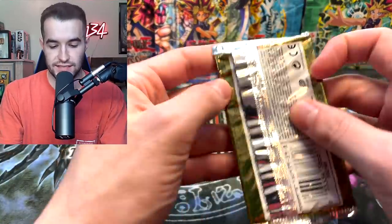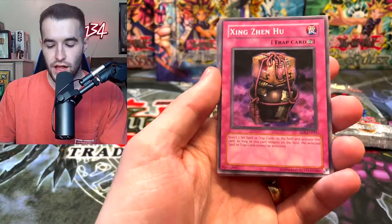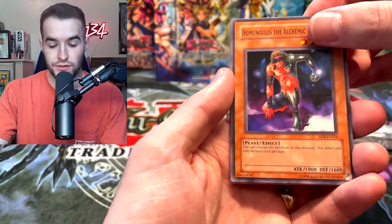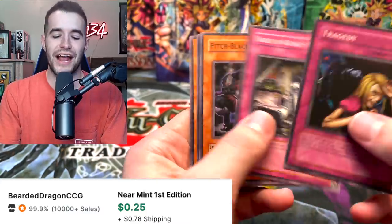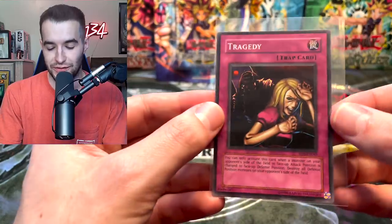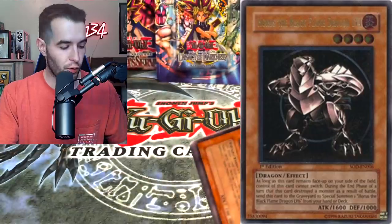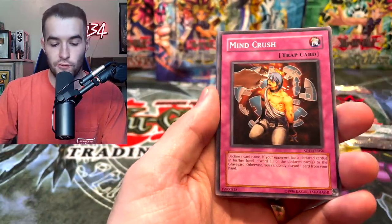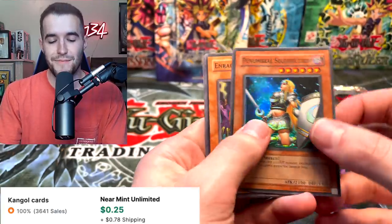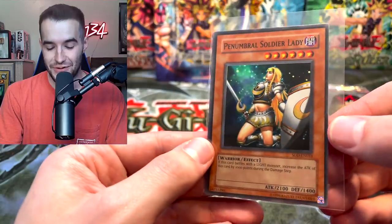Let's go into Rise of Destiny. Can we pull the ulti Koichi? We have the Zing Zenhu - actually a pretty good card, Harpy's Hunting Ground, Harpy Girl, Homunculus, the Alchemy Being. Tragedy - what a tragedy, we did not get anything good. We got a Super Rare Tragedy - it's a Super Rare so we can't complain, but it feels like this is always the card you pull out of Rise of Destiny. On to Soul of the Duelist. Can we pull an ulti Horus Level 4? Dark Mimic Level 1, Mind Crush, Mind Wipe, Red Eyes Be Chick. Penumbral Soldier Lady - the Legendary Super Rare Soldier Lady. Pretty funny, but we did get the Soldier Lady.